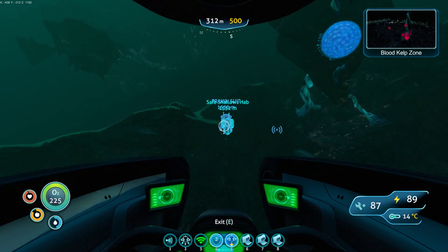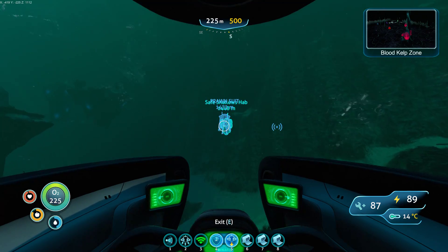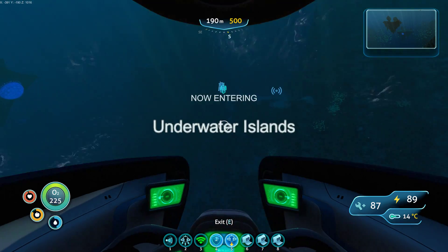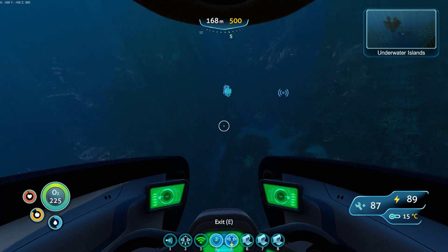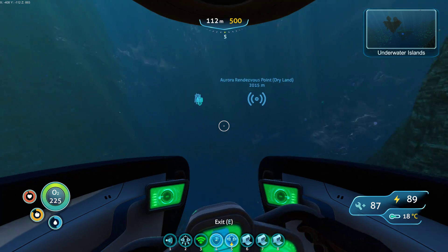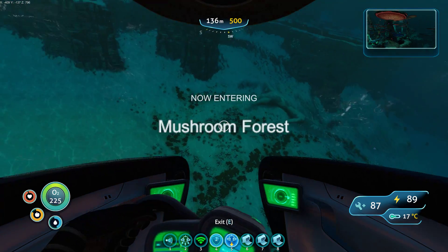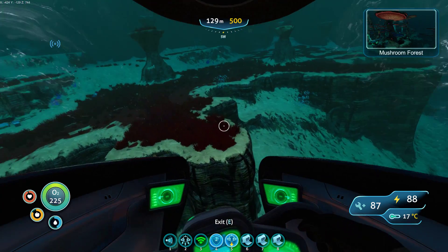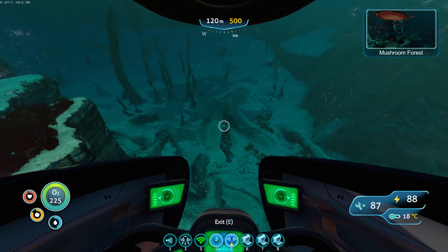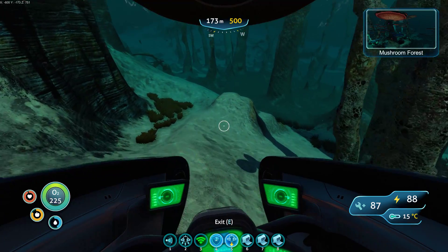We're going to hit the HAB, do some inventory management. And we still need to find the last engine piece for the — oh, there's another rendezvous point, we should do that. I need to find one more engine piece for the Cyclops, and then we can make the Cyclops. And I think there are some of those over in the Mushroom Forest, or at least in its vicinity.